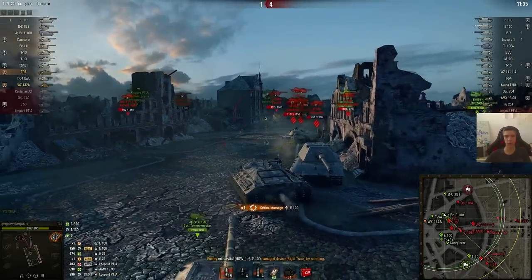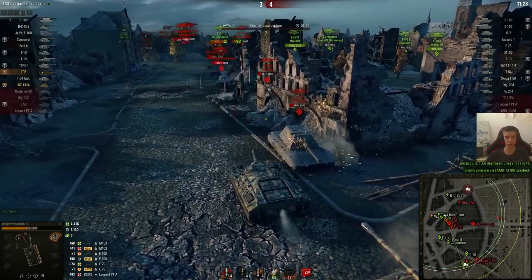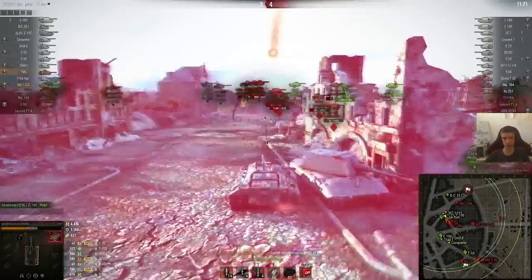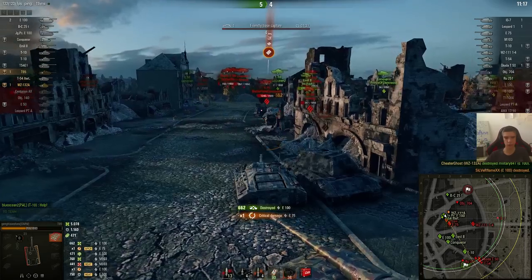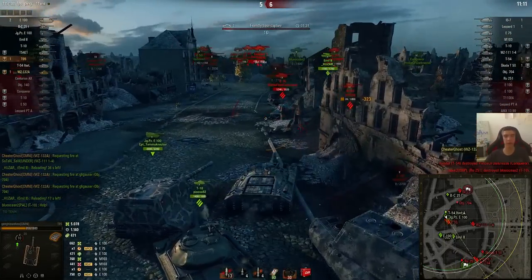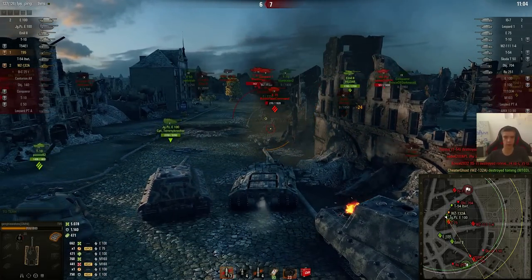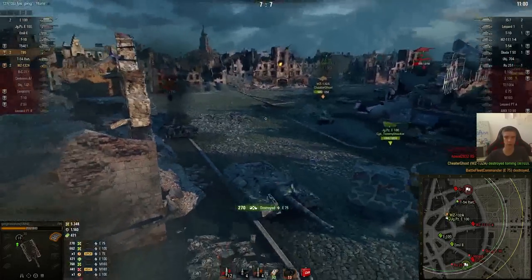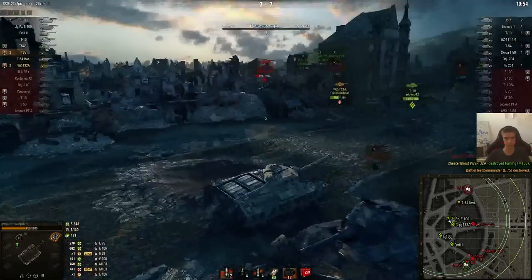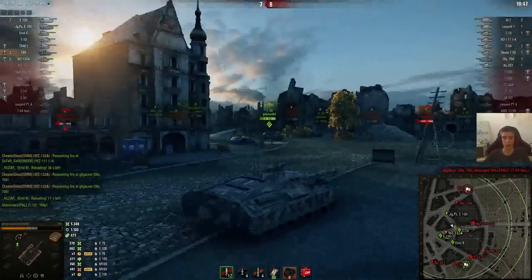I decided to ignore the E100 right in front of me because I wanted to do a full damage shot and go for the M103, expecting my team to kill the E100 or at least make him very low. I'm going quite aggressive here — voluntarily. I'm assuming these guys aren't going to be penning too much since I'm 1895 frontally, and I'm doing my best to wiggle as much as I can to make my cupolas harder to hit. We managed to take out these guys, evening up the score to 7-7. The IS-7 over there is still alive but about to die, though the enemies are capping so we need to come back.